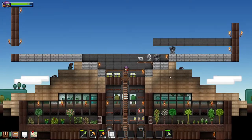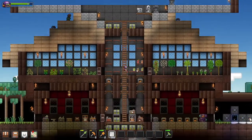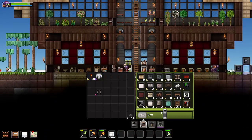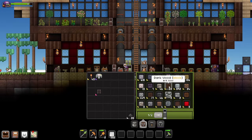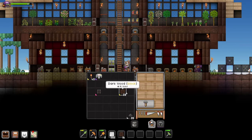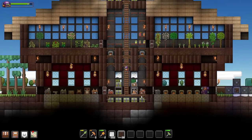I also think I need a lot more of this wood — I think I used dark wood. I don't actually think I have any of that. I'm going to need a lot more of that. Let me see what I can make real quick with this.